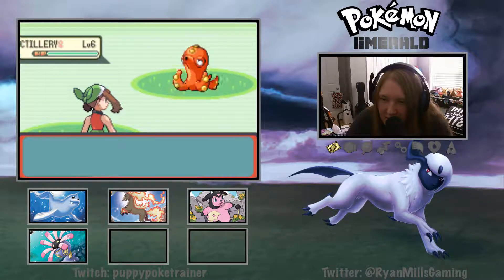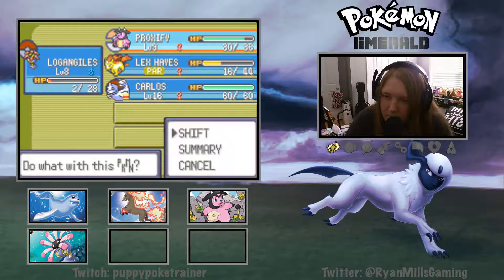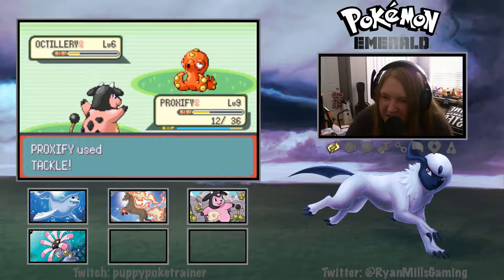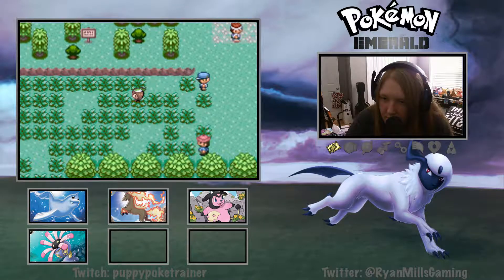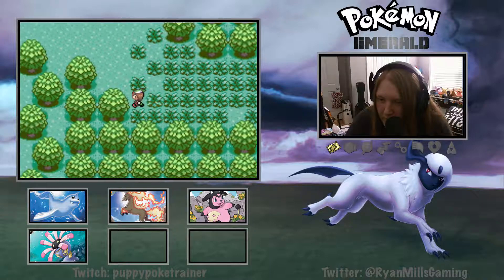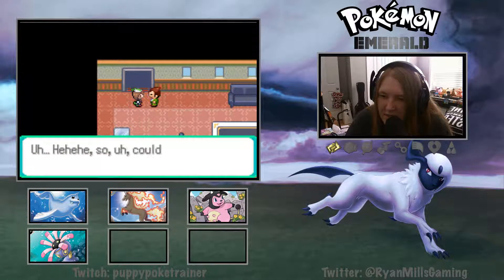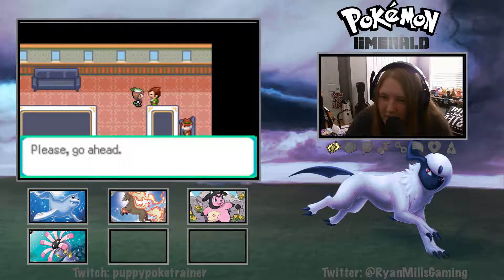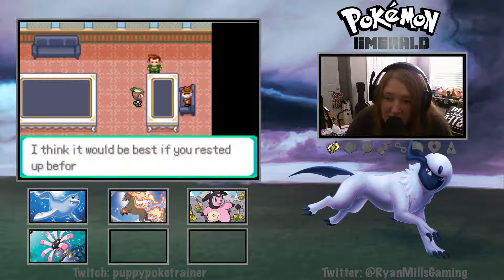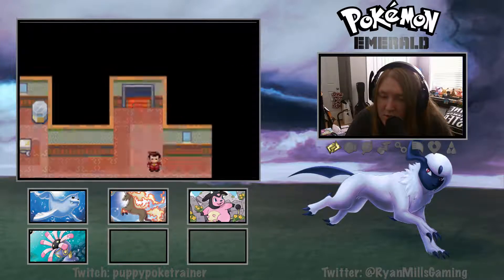We need to go get Cut. Let's beat this freaking rival. He gave me another Great Ball - nice. Let's go ahead and talk to the head of Devon, Mr. Stone. We got the letter for Steven, and we can actually come back here and get the Experience Share from him, which would be super super helpful in the future.